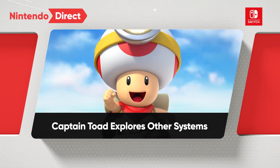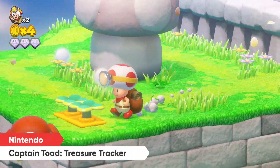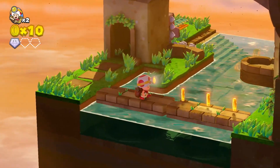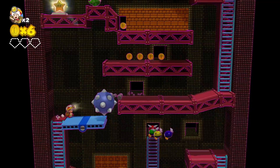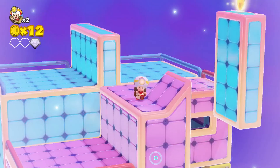Captain Toad is ready to explore other systems. Captain Toad Treasure Tracker is bound for Nintendo Switch. Explore a variety of tricky sandbox-style levels inspired by Japanese box gardens called Hakoniwa. You can rotate the camera and touch the screen for a better view of hidden treasures.